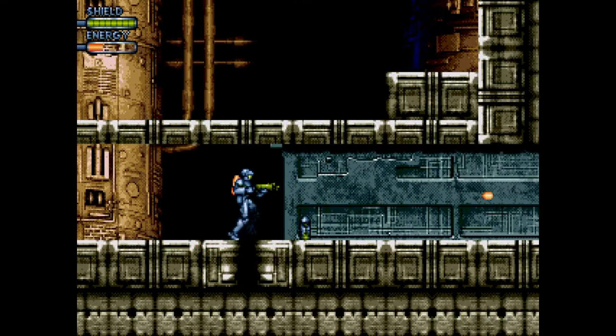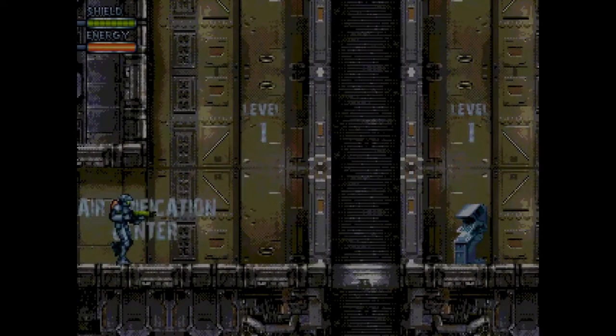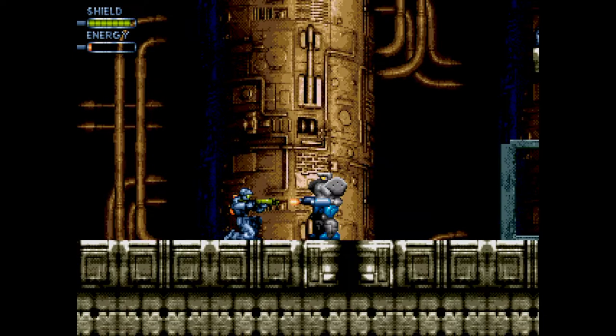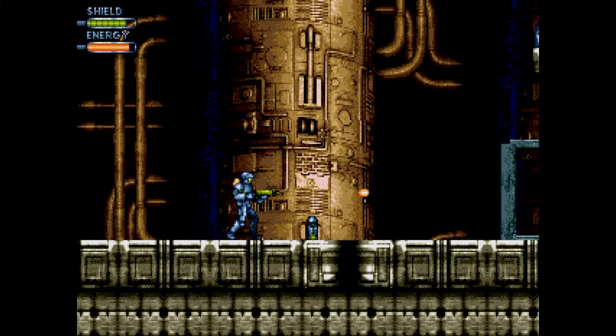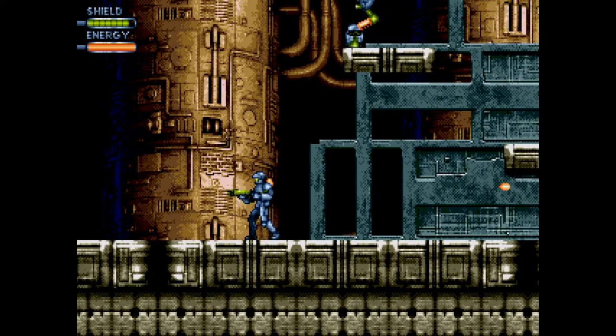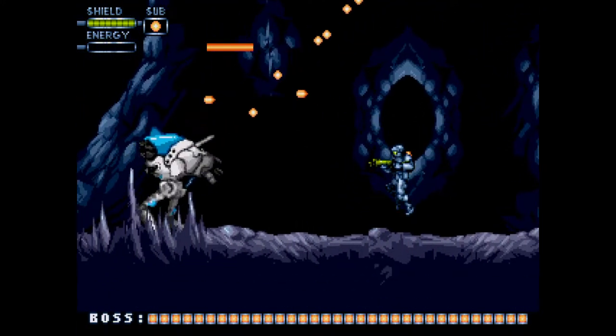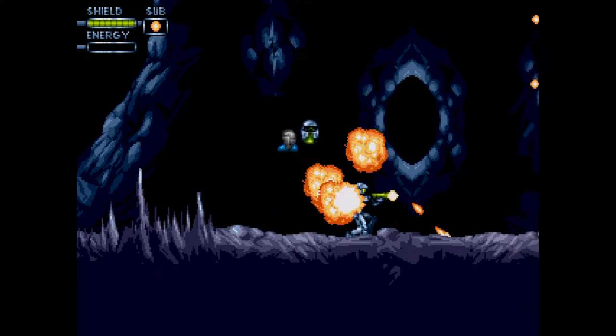The idea is to traverse through the areas, battling enemies, while finding the right power-ups to make it to the next area. Now this is a very limited demo, but in this demo I was able to find two power-ups: a flamethrower and a grenade. And compared to the peashooter, the grenade is wicked powerful.